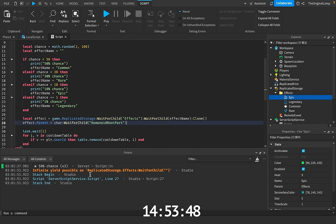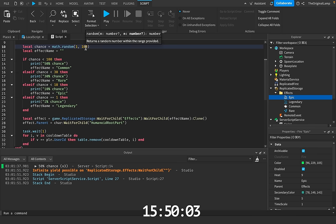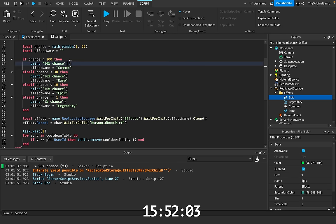Okay, infinite yield possible under replicated storage, effect, wait for child. I think I understand why this is. Here we're checking if chance is less than 50, less than 30. But we're not actually accounting for the fact that it might be above 50. So I think the mistake is that we should check if it's less than — I'll just set this to 99 — so we're going to check if it's less than 100. Another small issue I noticed is that when we were clicking the button, it just kept on adding more smoke.